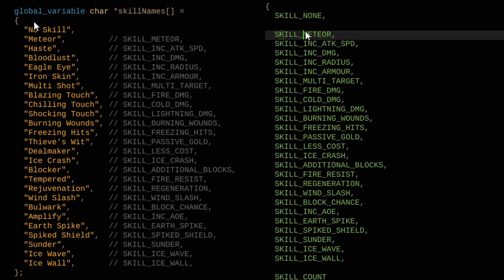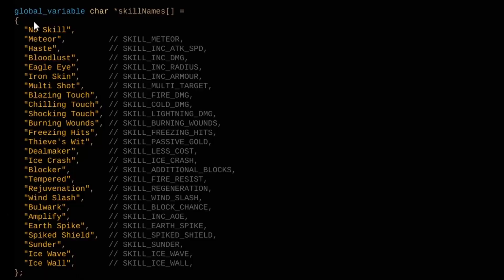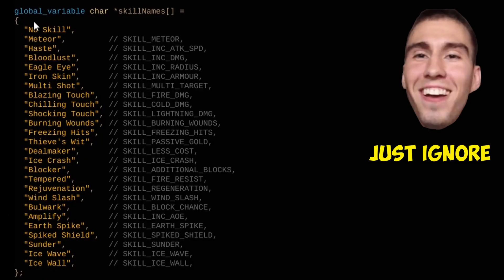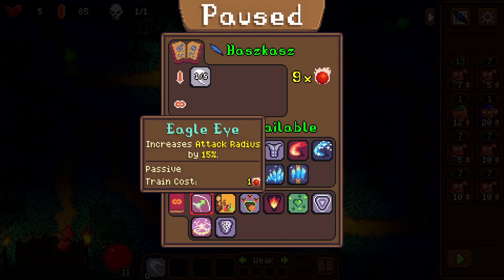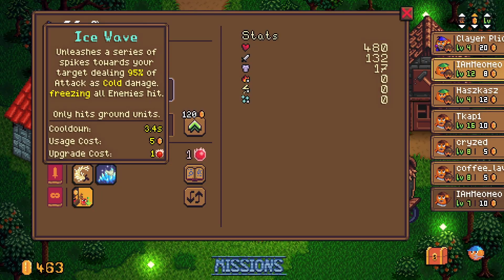Now in case you're wondering about localization, I have no idea how to do that and that will be a problem for future me, not present me. Pretending that problem doesn't exist, I found the perfect solution in a global variable array for skill names - okay, so now we have the sexy names, like 'Ice Wave'.